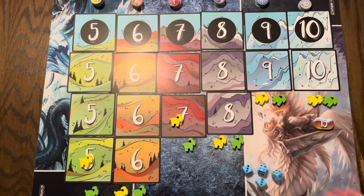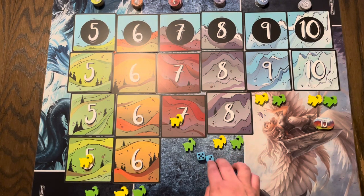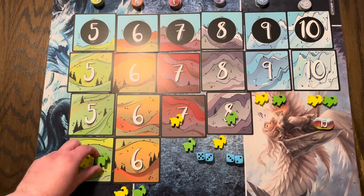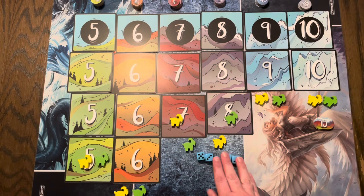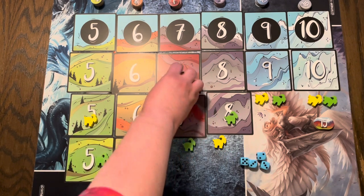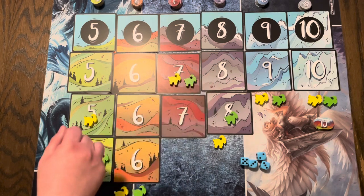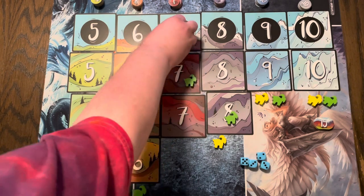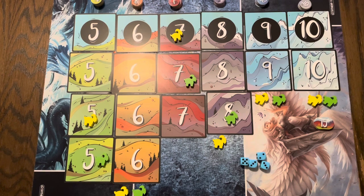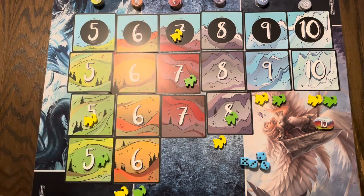Let's go with the green player — roll the dice. I can use these for 8 and this for 5. The goats keep moving up, and you can have multiple goats on the same space. However, when it gets to the top of the mountain, only one goat can stay there. To score a point from the top of the mountain, you have to roll that number again.